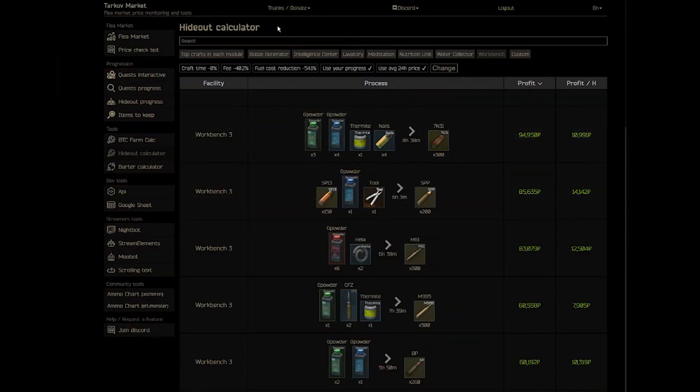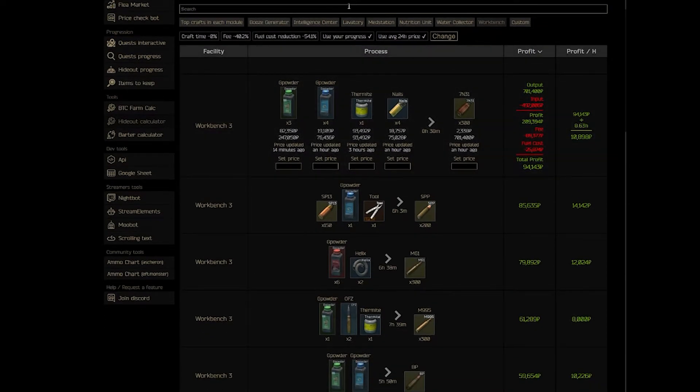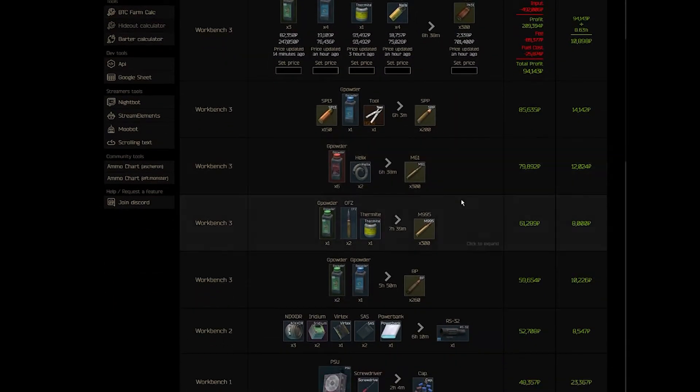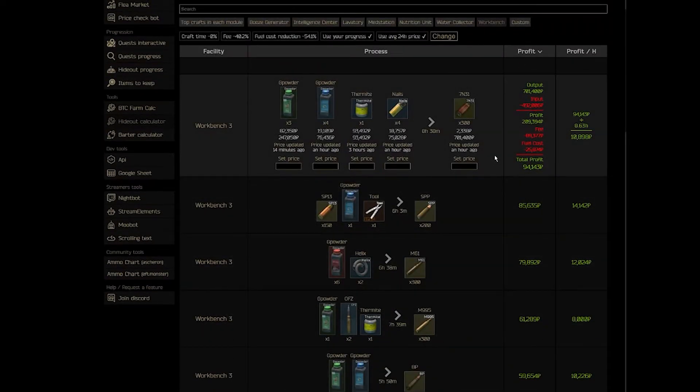That's a great segue into Tarkov-Market.com's hideout calculator — my favorite aspect of this website. You can search crafts by each specific hideout module, filter them by profit per hour or total profit, and even see each individual input along with the fee and fuel cost associated with the crafting process. I constantly run the workbench, which is definitely the most profitable module in the hideout. I like to craft 7N31, SPP ammo, M61 ammo, and sometimes either M995 or BP ammo.